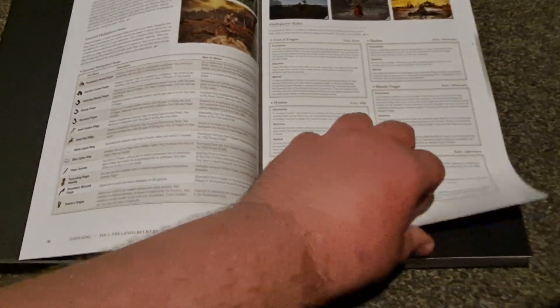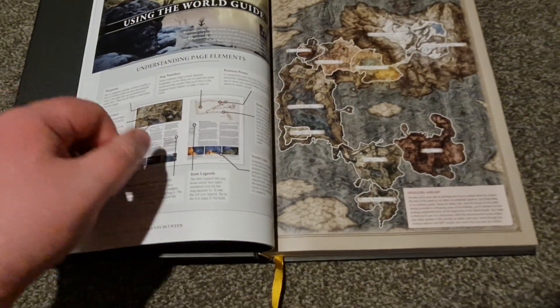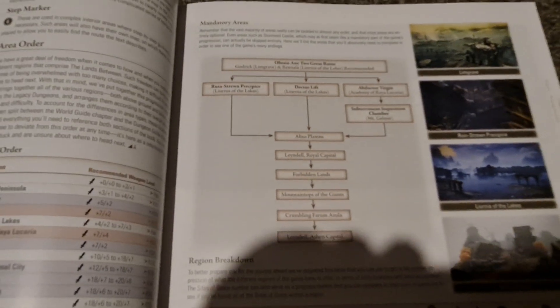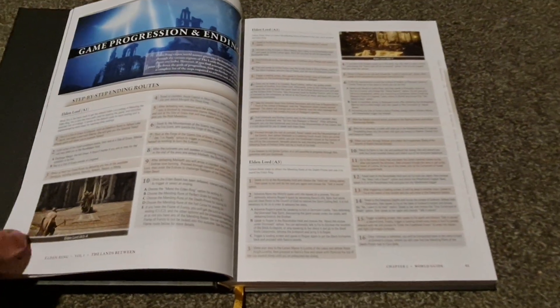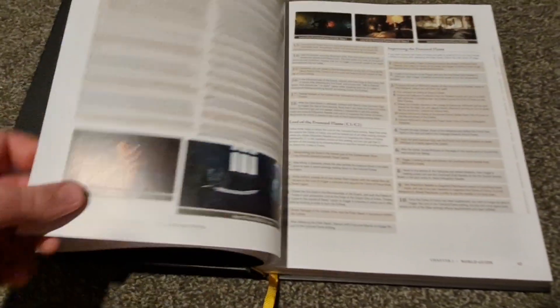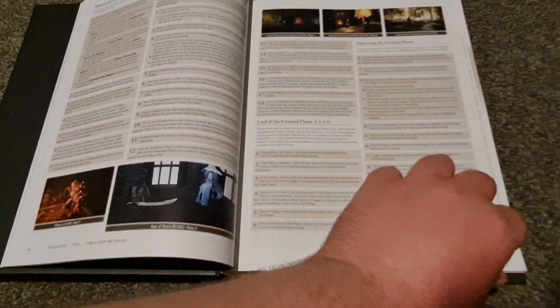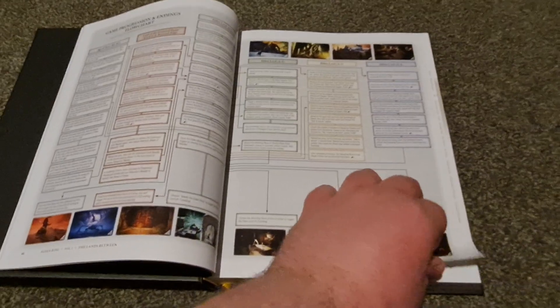Systems is, you know, it's got a lot of stuff. Here we've got a world guide. The world guide is maps, essentially — all the areas. You've got the mandatory areas here, good to know. Obtain any two great runes and then you can go those three ways — a nice little kind of map. Game progression and endings: it's got how to do the endings. Elden Lord A1, A2, A3, A4; Age of Stars B1 and B2; Lord of the Frenzied Flame C1, C2; Suppressing the Frenzied Flame. It's a flowchart of the endings. I platinumed Elden Ring, so I've done all the endings you really need to do.